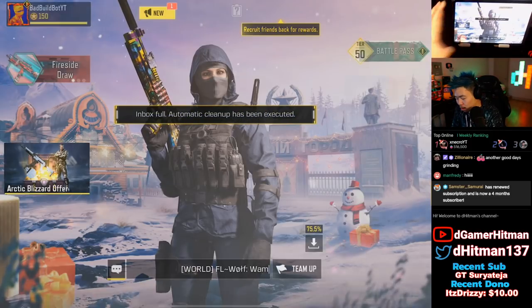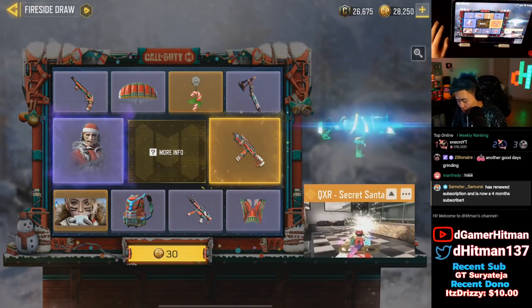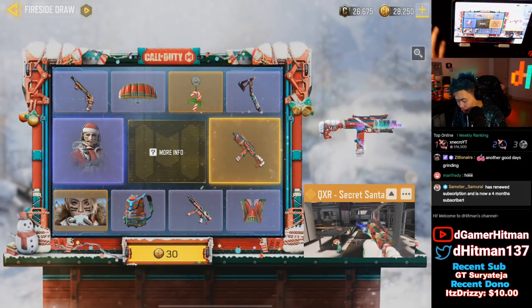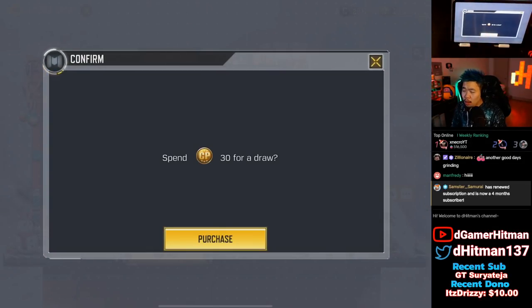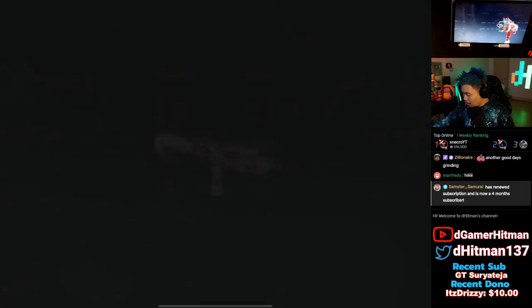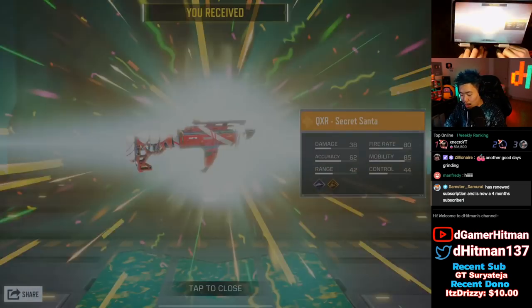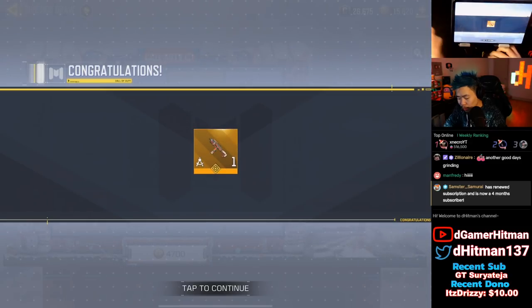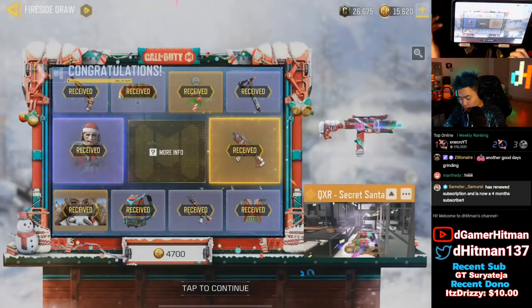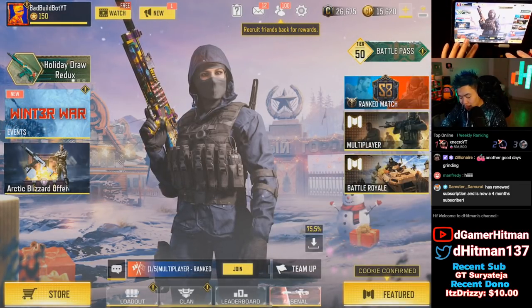I typically don't buy these but we're gonna go ahead and buy it. Let's see how it goes. We'll do a couple pulls — if we get anything good I'll show it to you guys. We're just going to jump straight to the end on the QXR. If not, we're gonna just hop into a basic game and show it off. We completed the lucky draw, so let's go ahead and put it into our loadout real quick.